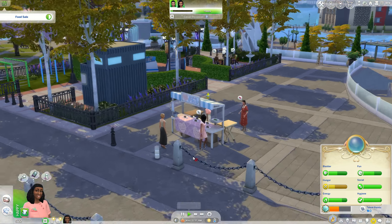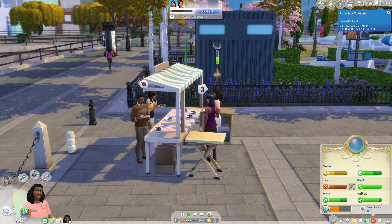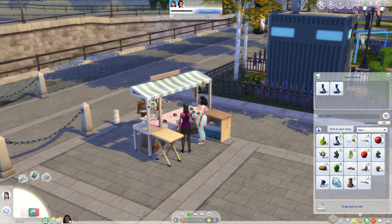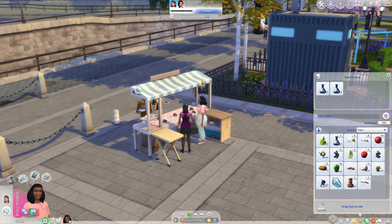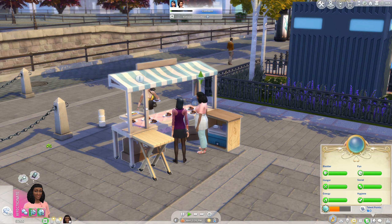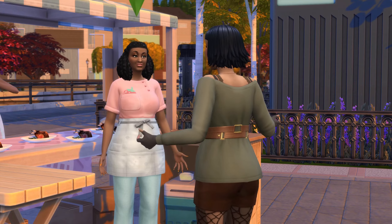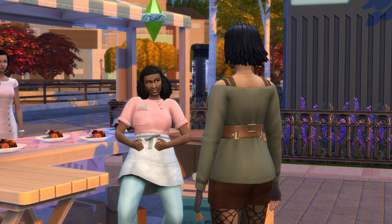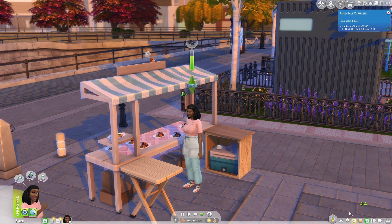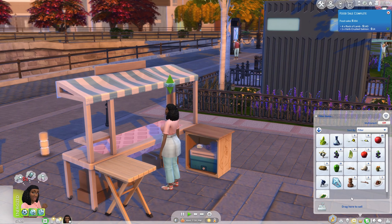Now we're getting a couple of people — I don't know why it's taken so long. We finished one sale: 244 Simoleons. In order to prep ourselves for the next one I'm going to drink one of our Plentiful Needs potions, which should go all the way up, and then we're going to start the next food sale. Are you going to do the arm thing again? There you go — and she's dramatically telling a story. Are we tending the table? Good. 154 — not great.